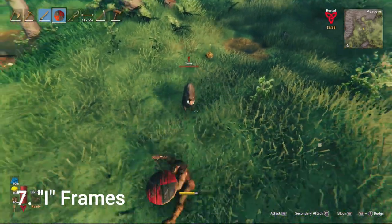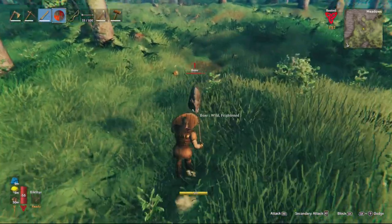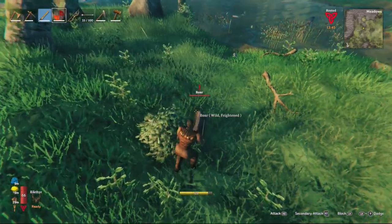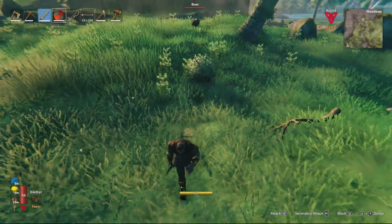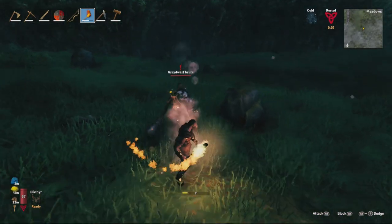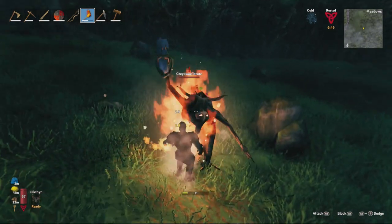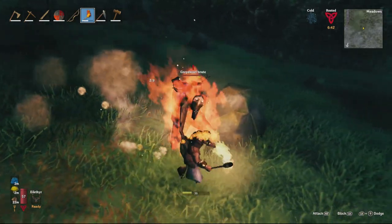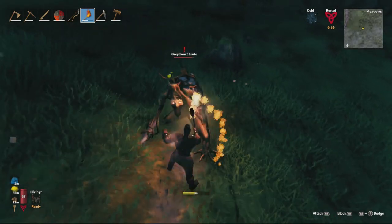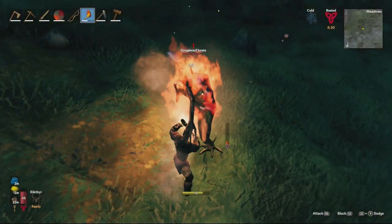Number seven is iframes during a dodge roll. Iframes are invincibility frames that happen when performing a certain action. When dodge rolling toward or to the side of an enemy, there are moments where you are completely invincible — the attack goes completely through you and does no damage. If you know how to time these properly, it's super beneficial, especially in early combat when hits can kill you quickly against things like trolls or gray dwarf brutes. Practice the dodge roll, get your timing right on lower level creatures, and wait for the attack before rolling into it.